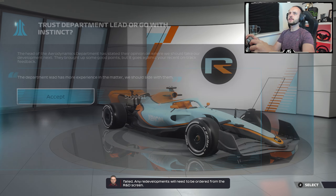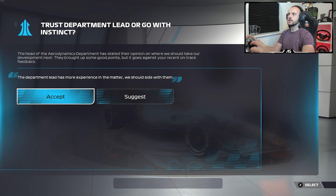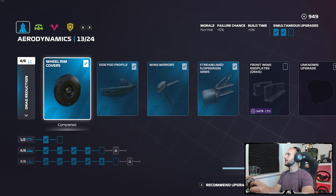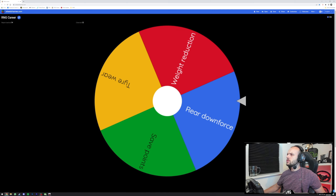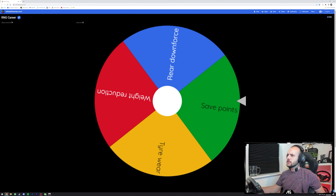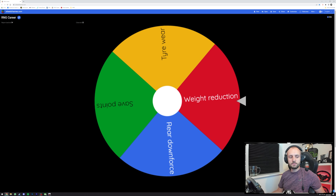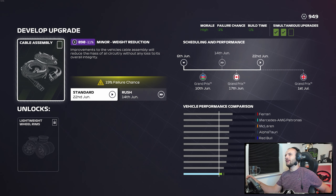There's a department request for attendance - aerodynamics department. The head of the aerodynamics department has stated their opinion on where we should take development next. They brought up some good points but it goes against recent on-track feedback. I mean, I employ him to be smart about aerodynamics - why would I override him on that? Anyway we've got 949 points now. We'd probably choose the rear downforce because that's quite a good discount. Weight reduction's not bad either - probably my second choice.